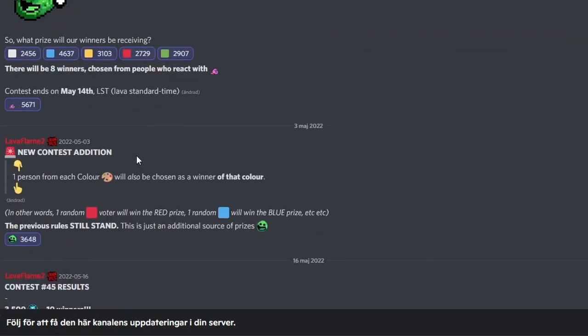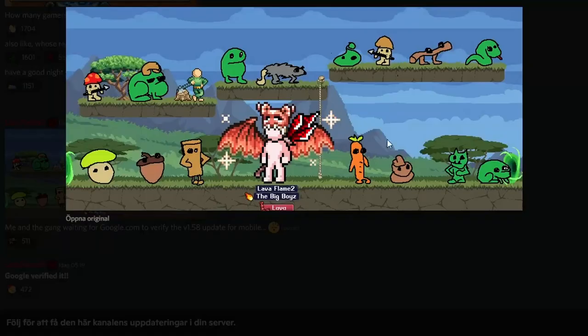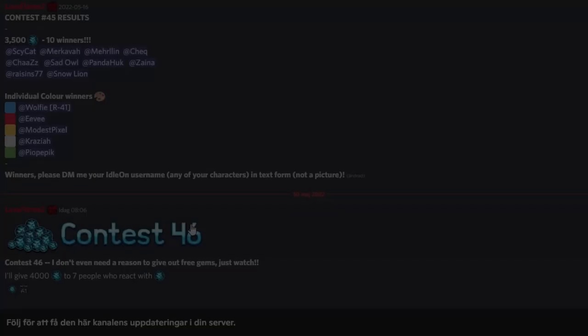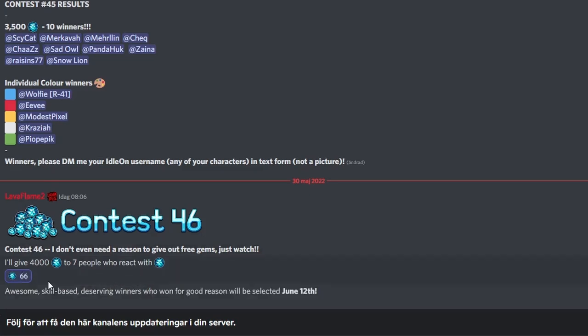Contest 45 has ended — I did not win, but that's fine. I posted this art upgrade of Ireon showing how he might look in the future. While I was on a phone call, this came out: Lava is giving out free gems — 4,000 gems to seven people who react with the jam emoji. Skill-based deserving winners who won for a good reason will be selected.